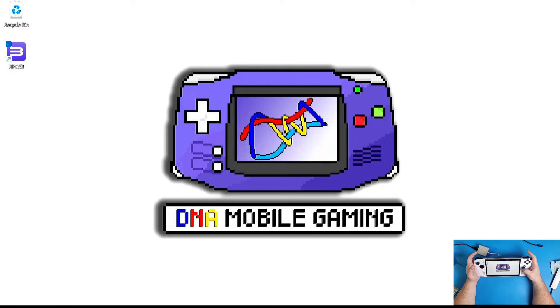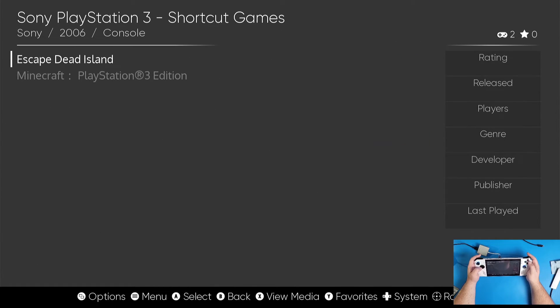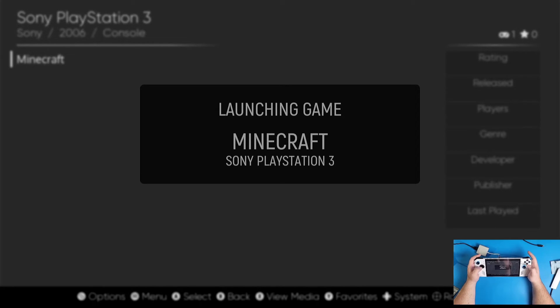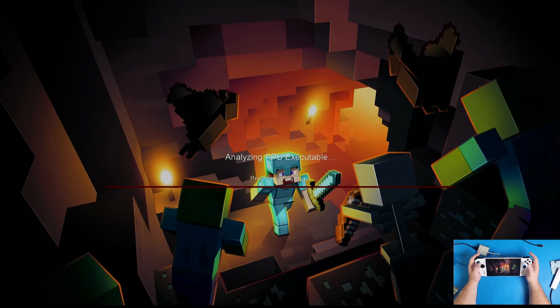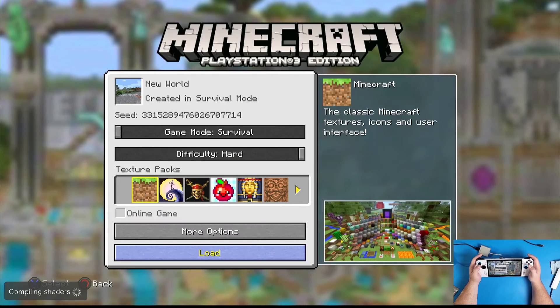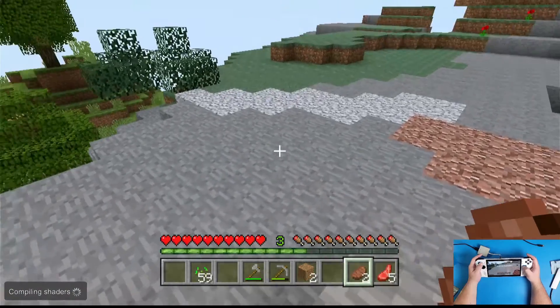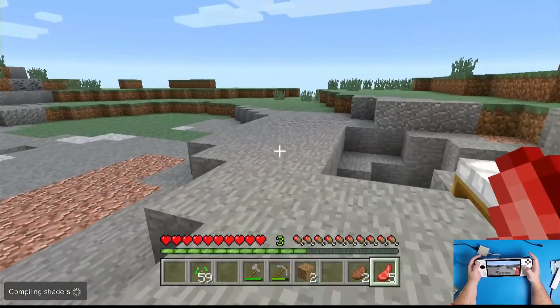Once done, close RPCS3 and navigate down to ESDE. Make sure you change your mode to controller gamepad mode, swipe, open up ESDE, and go to PS3. Navigate to Minecraft - or whatever game you installed and updated - and let it load. It does take some time at the beginning as it has to analyze a bunch of files, but after the very first time it usually jumps right into the game after about 30 seconds or so, depending on the game.